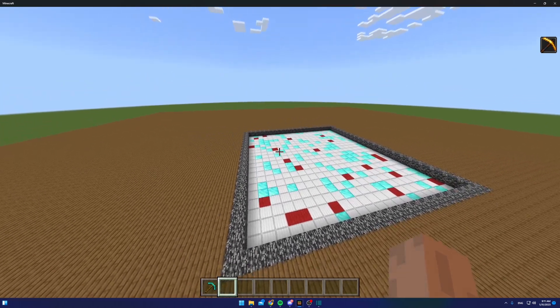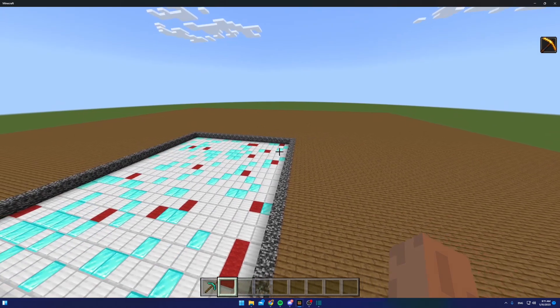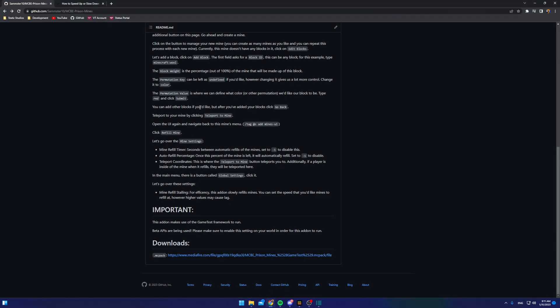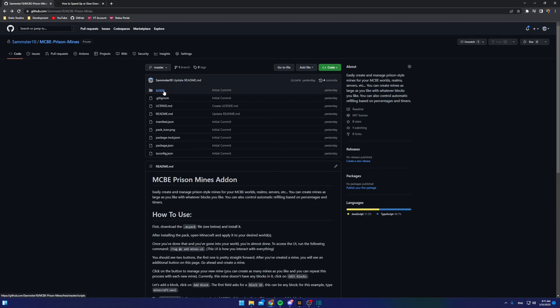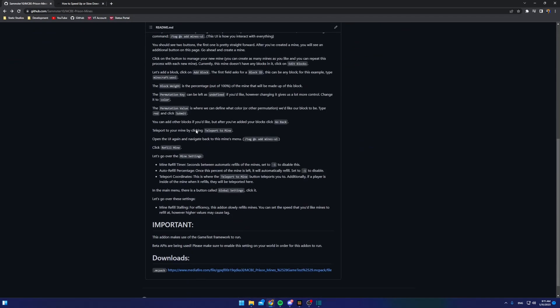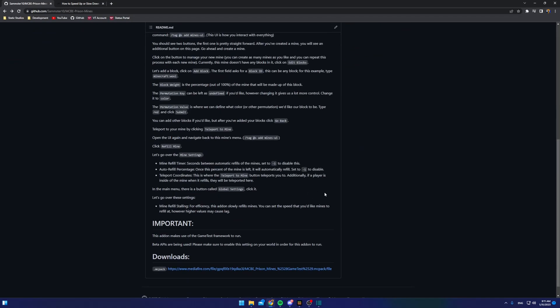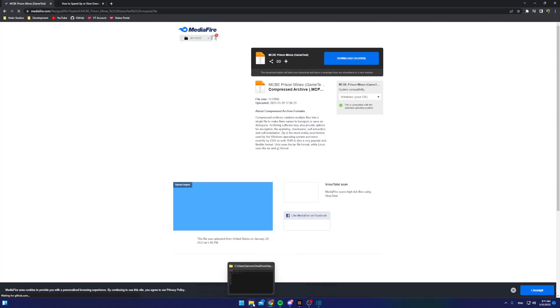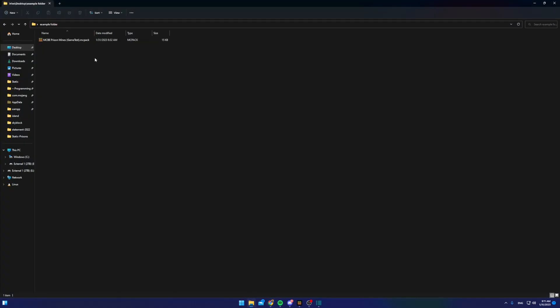To download the add-on, it's just a behavior pack and a fairly small file. The link will be in the description below. It's also on GitHub — this is open source, so you can look at the code yourself if you'd like. The GitHub page walks you through how to create a basic mine. Under downloads it'll bring up MediaFire where you can download it.